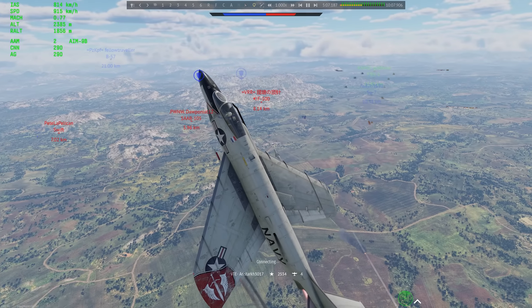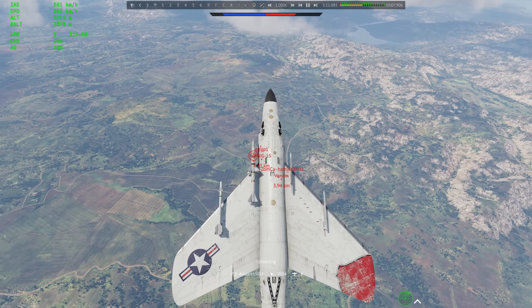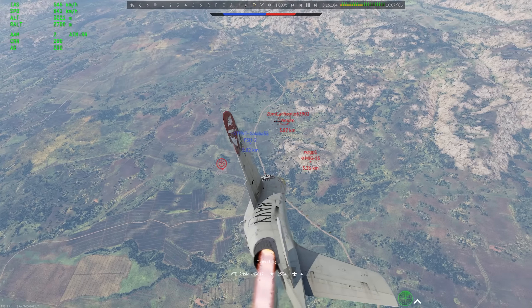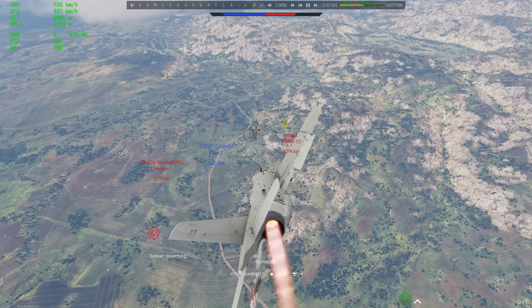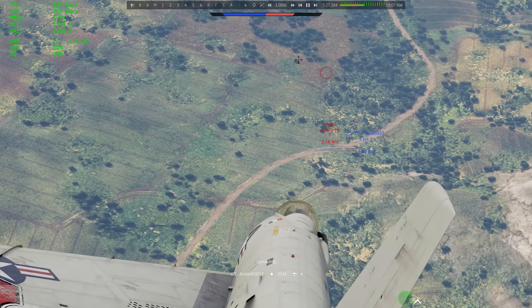He reacts for a second then straightens out again — I have a feeling he's just looking forward to the A4E. And just like that he catches the AIM-9B and goes back to the hangar. We do the same thing again — go straight up, store the energy, and wait for another opportunity. We have a Venom and a MiG-15 going reasonably slow, so we should be able to engage them somewhat safely. But the F3H is going to die right here, so they'll probably focus attention on me.